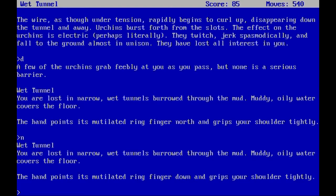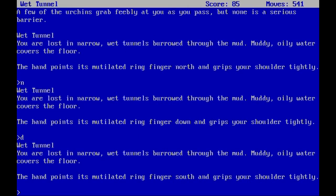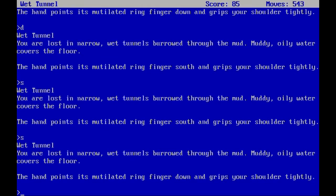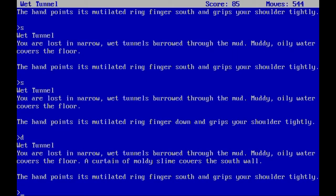So let's go down. The hand indicates where you have to go. I'm not quite sure whether you can do it without the hand — of course you could just know where you need to go, but it could be that the maze is designed in a way that you can't get through here without those instructions. The hand points the mutilated ring finger forward and grips your shoulder tightly. A curtain of moldy slime covers the south wall, so let's open the flask — this is where we need the flask in the first place.